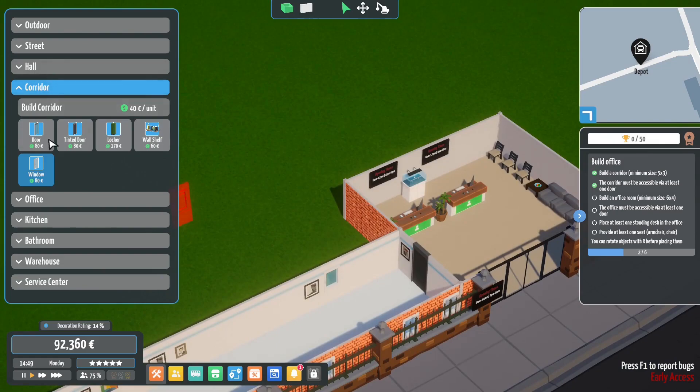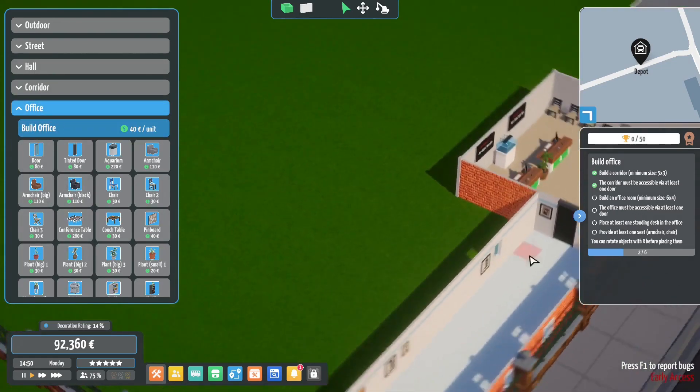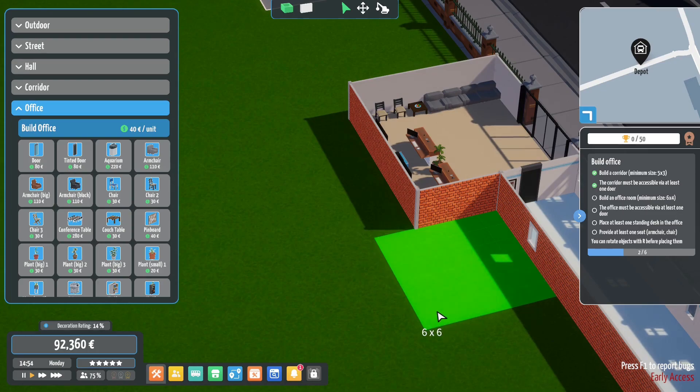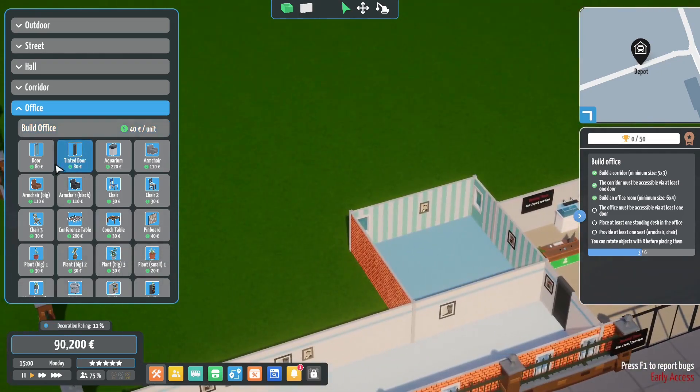Then we're going to go for the office first. The office has to be five by three - okay five by three, that's small. I know six by four is the minimum. I'm going to make it a little bit bigger because it means we can have more staff. There we go, I think that's okay - they can have a normal door.